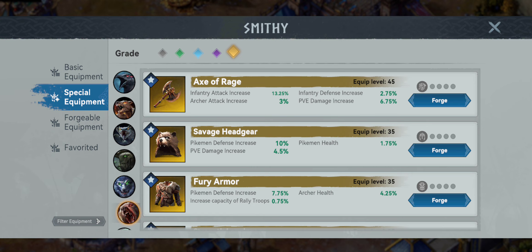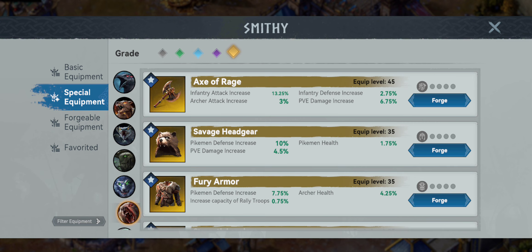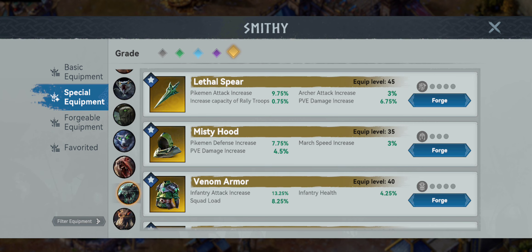Moving on to headgear, we go into the Hound with the Howler Crown. We get the infantry defense increase — that's going to help us mitigate a good amount of damage, 7.75%. The pikeman health and rally capacity here are not super important; we're just going for that defense. It's the highest one out of all the other infantry head pieces.